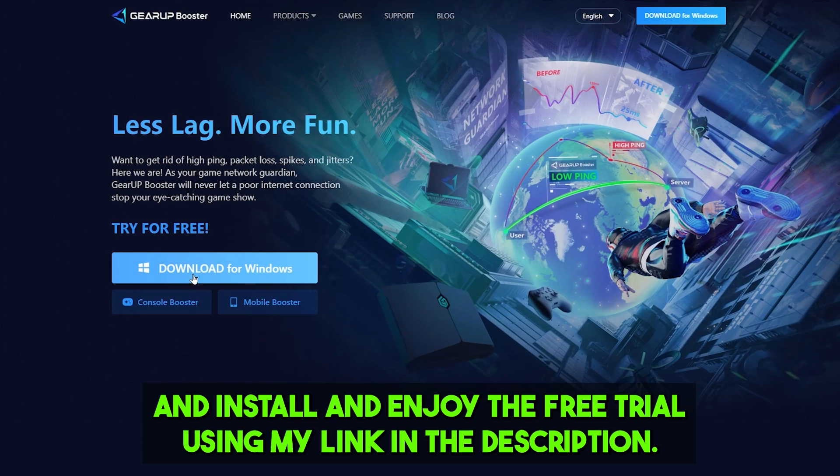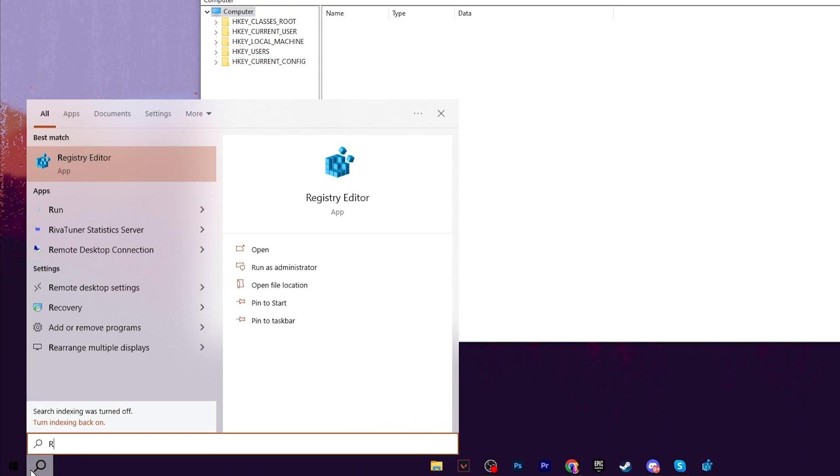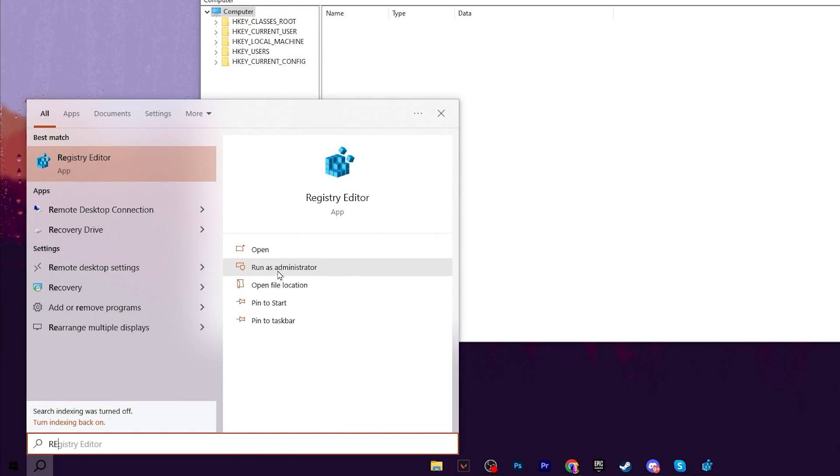In the very first step you need to open the Registry Editor on your PC to configure all the important registry settings. To open the Registry Editor, go to Windows Search, search for Registry Editor, and make sure to run it as administrator so you get full access to make changes on your Windows.